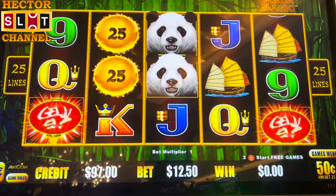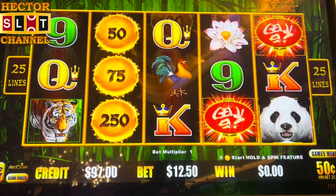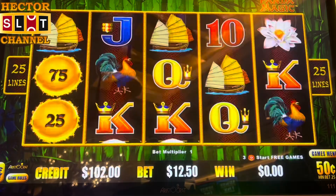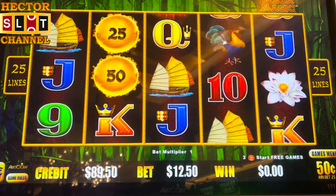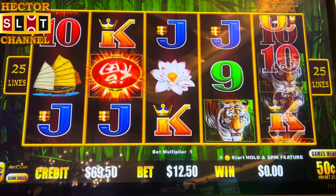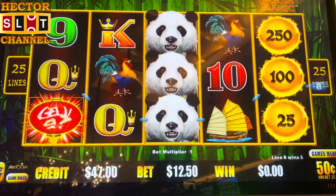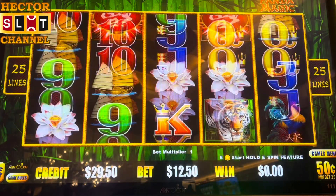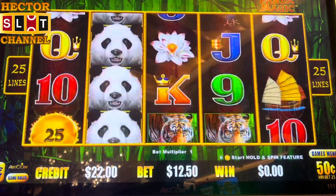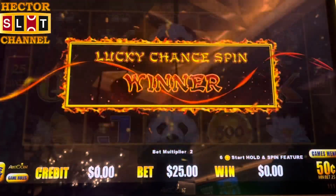Come on, one away. All right, one more spin — come on, re-trigger. $54, that's a good one. Come on, one away. 3750 — come on, three! Oh, one away. All right, we got the chickens. Come on, $25 bet bonus!